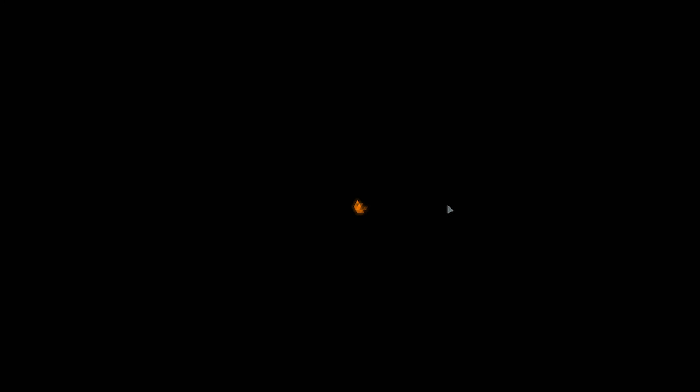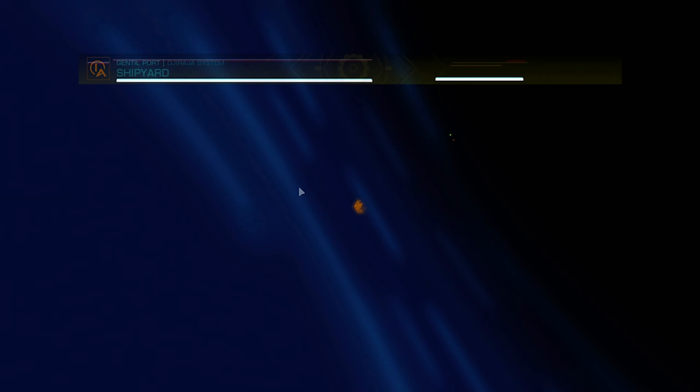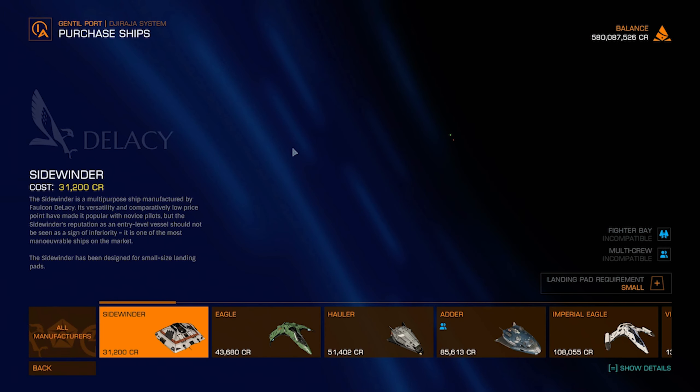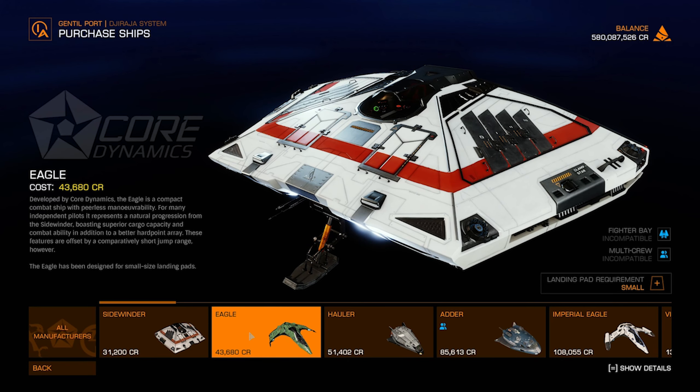First thing we want to do once we load in is talk about ships, because you need to know your role. If you're going bounty hunting, you have ships that are shield tanks and ships that are hull tanks. Knowing which one you have is going to make sure that you survive. Let's take a look at the shipyard and go through what they sell.